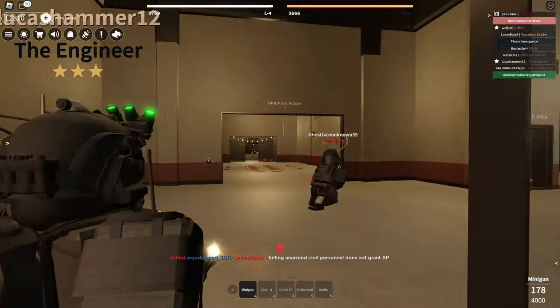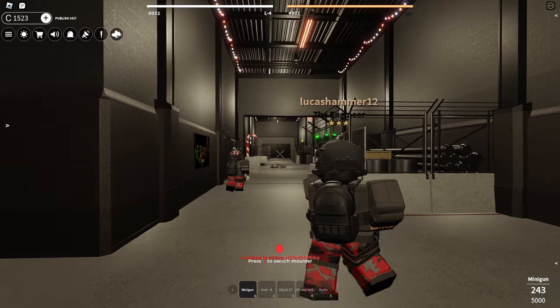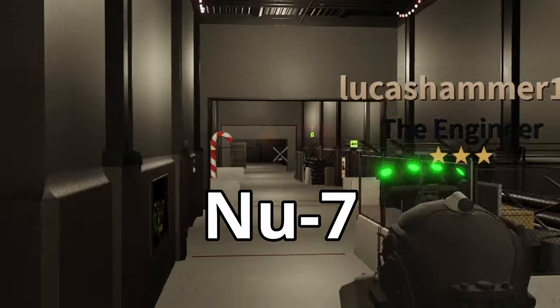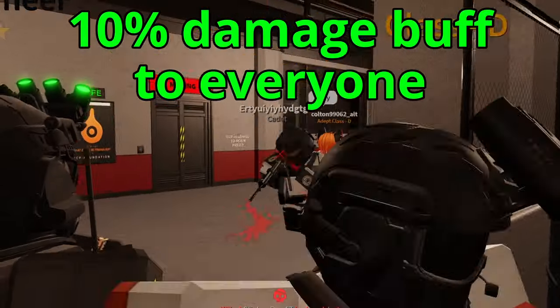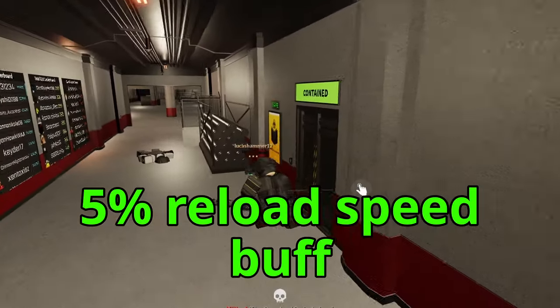Next we have MTF. MTF has 4 different task forces, all with their own strengths. The only 2 task forces you really need to watch out for as a CI are NU7 and Alpha 1. Base NU7 has a 5% damage buff to CI, and 10% to everyone while upgraded. Base Alpha 1 has a 5% reload speed buff.